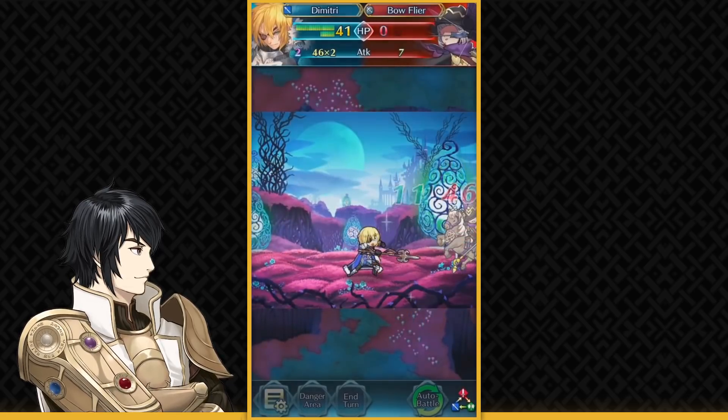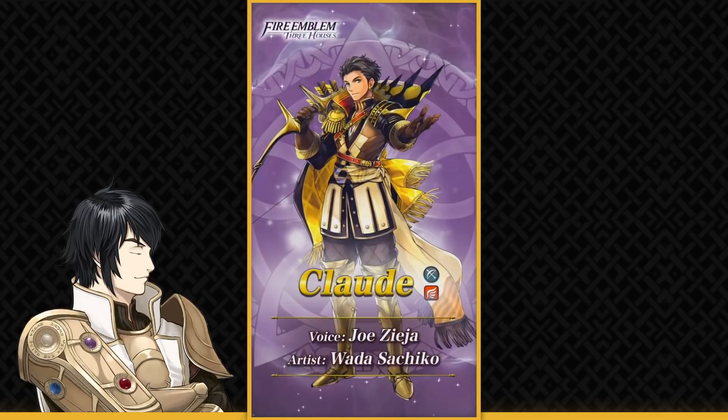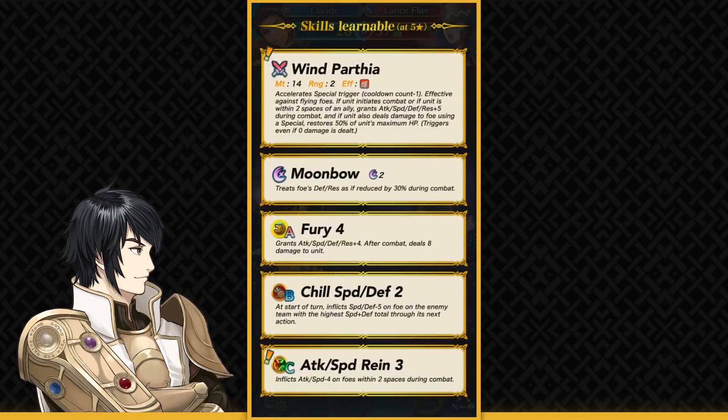His main competition is basically gonna be female Kris, but he has a lot of effects in this base kit. Then we have Claude. We did know his stats from the Feh channel, and based on those stats we knew what kind of weapon he'd have — and this is way better than I expected. Parthia gives him minus 1 special cooldown, it's effective on flying units, and if he initiates combat or is within two spaces of an ally — extremely easy to fulfill — he gets plus 5 to all stats and also heals 50% of his max HP whenever his special triggers.